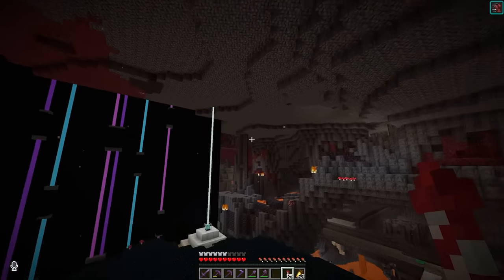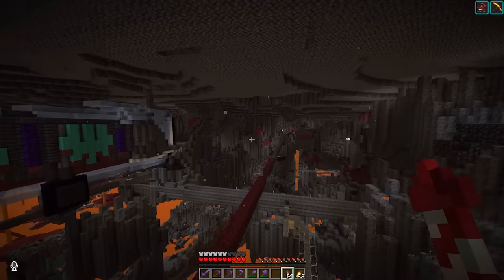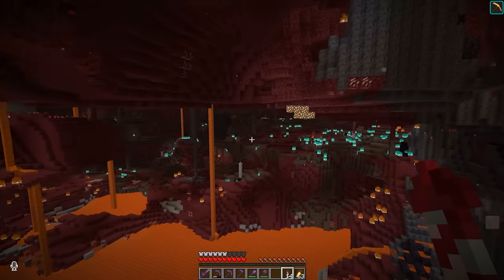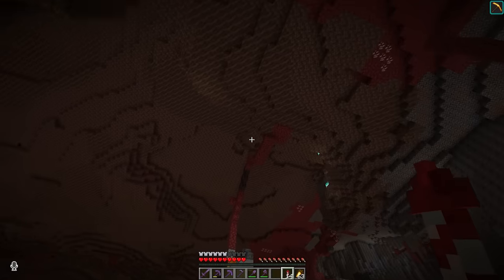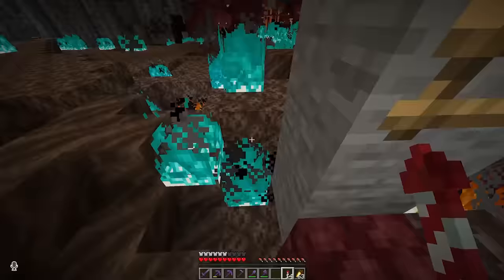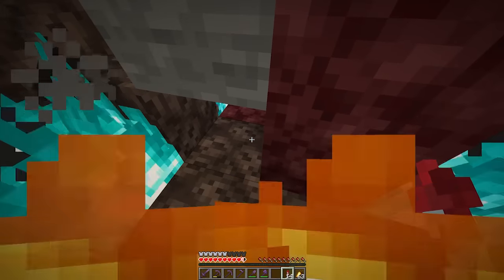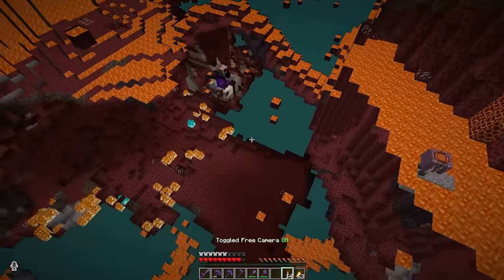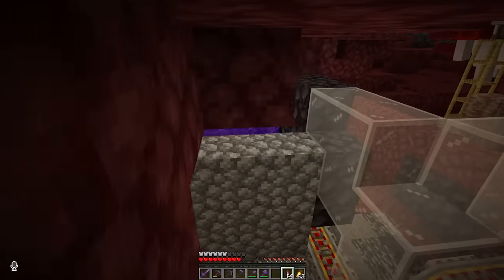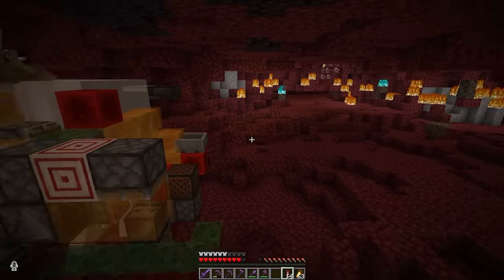There's a huge wasteland — a soul sand valley — and in there we had the tunnel bore, the ghast tunnel boy. You can see all the damage. Down here somewhere there was a way to get down. Here is where we were catching the ghasts loading, and here is the ghast cannon — and that should still be working. Nice!